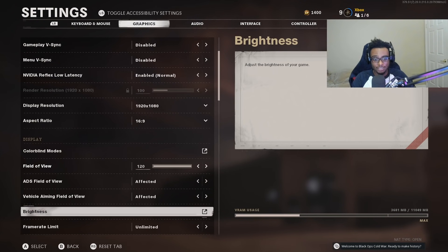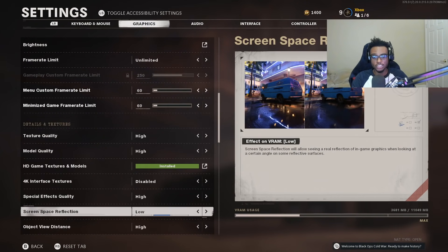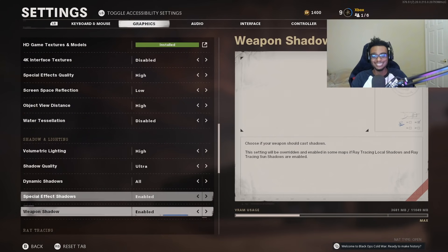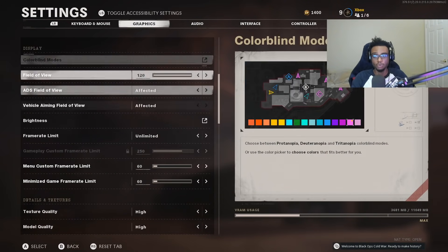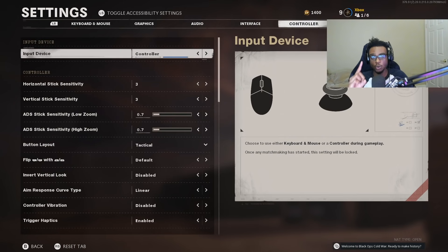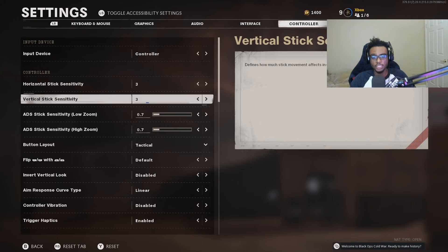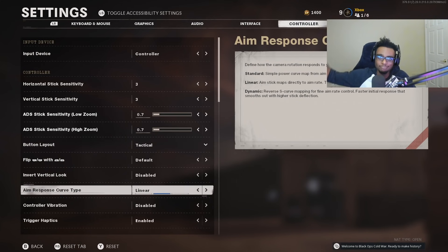Those are the settings you definitely want to check out if you're playing Black Ops Cold War and trying to improve your aim, accuracy, and gun skill in Season 6. If there is one thing to take away: bump down your sensitivity, run a 3-3 with 0.7 zoom and the tactical button layout with that linear aim response curve, and come back to let me know how you improve. I can guarantee those of you struggling at longer ranges will see a drastic increase in shots on target and enemies outgunned.